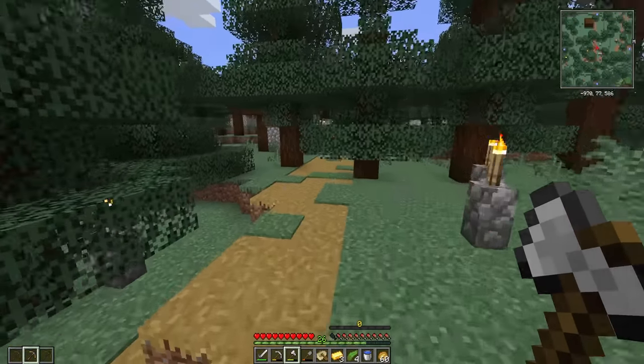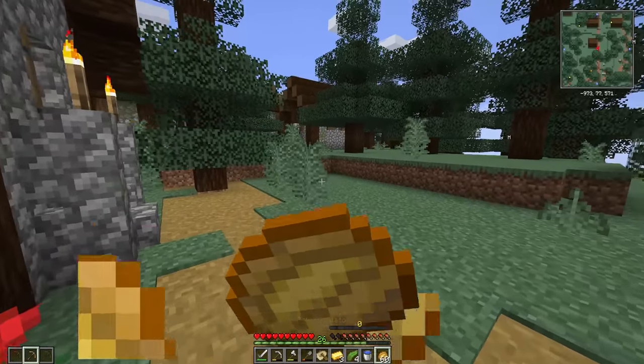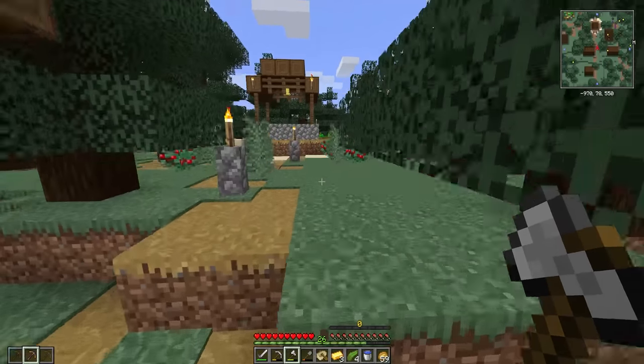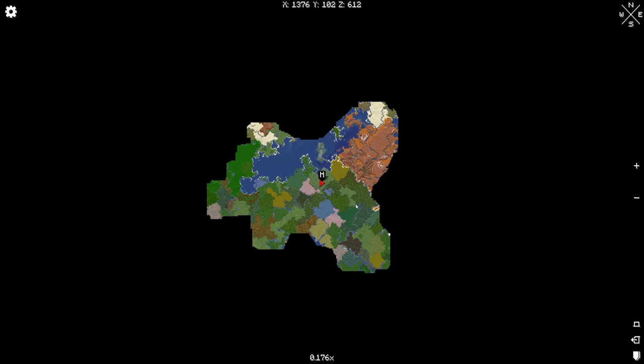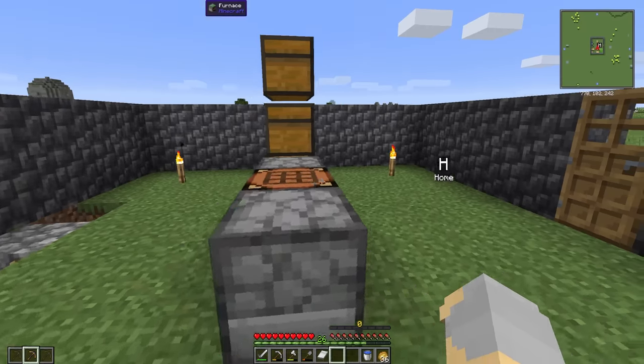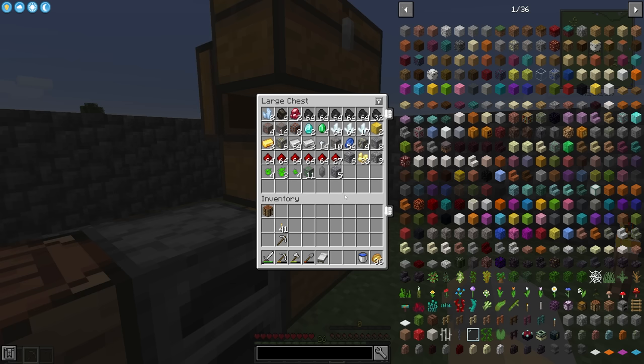I'll just grab whatever villagers I see that might be useful, bring them back with me, and then hopefully find another village. After a ton of exploring, I did manage to find a few more villages and villagers, but I did not find what I was looking for — I didn't find an immersive engineering house. So I guess we'll just do it the old-fashioned way.